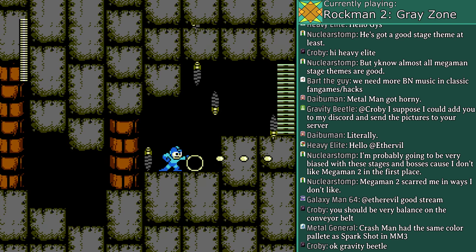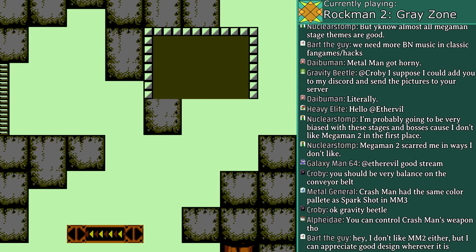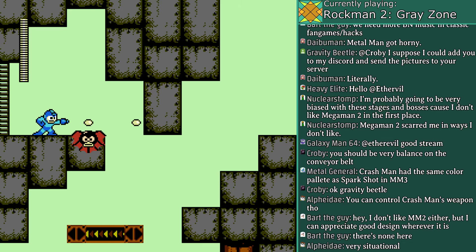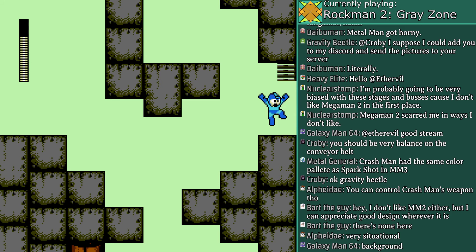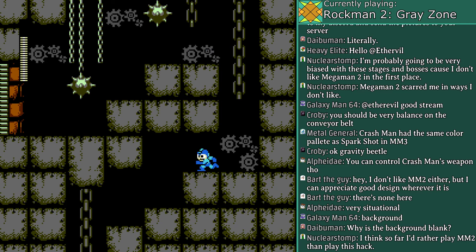Still a bit better than the original mole section — that one felt more random. What's with the super aggressive fly boys? Seriously, we don't really need them in this game. Well, you could use them as a hard mode. By jumping, you can trick them into going into the wall or off-screen.